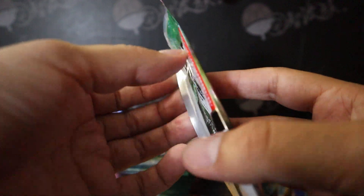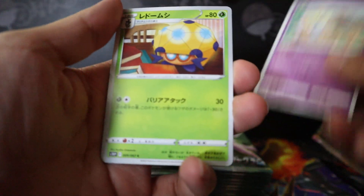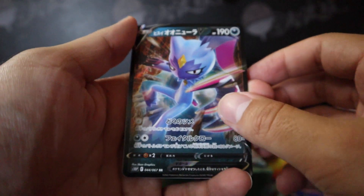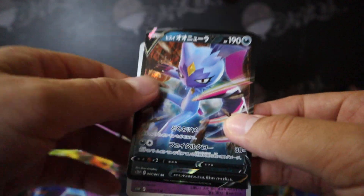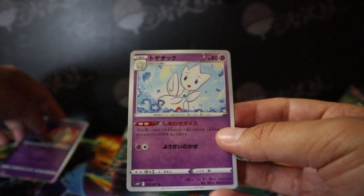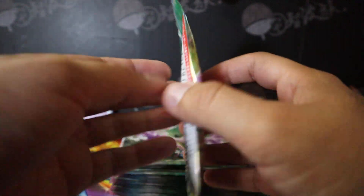Alright, let's go on to the next one. Togepi looking pretty cute. I don't know the name for this one, sorry. Makuhita. I think her name is Sneasler. Sneasler V — nice! And Togetic, this one looks pretty cute.